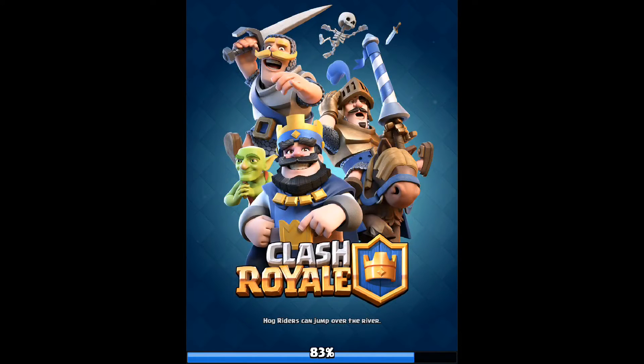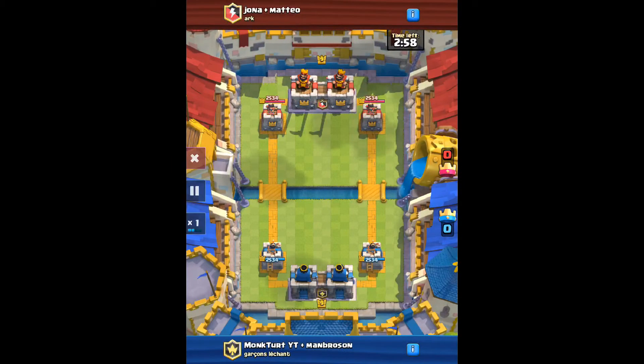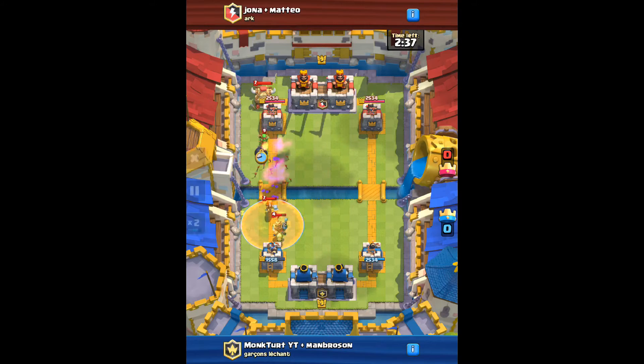We were against Jonah and Mateo. Basically the strategy is you throw all your goblin barrels when they use something that costs a lot. I'm going to put these on two times speed until it gets to the goblin barrel part.